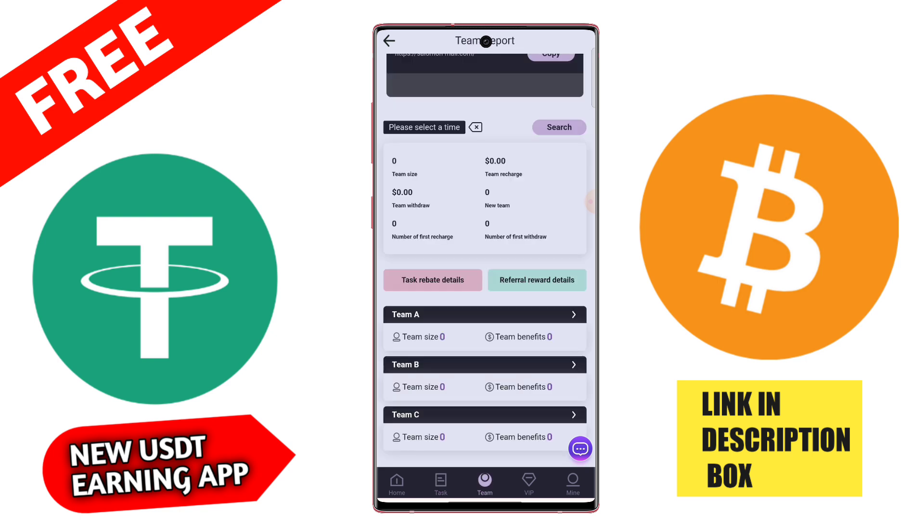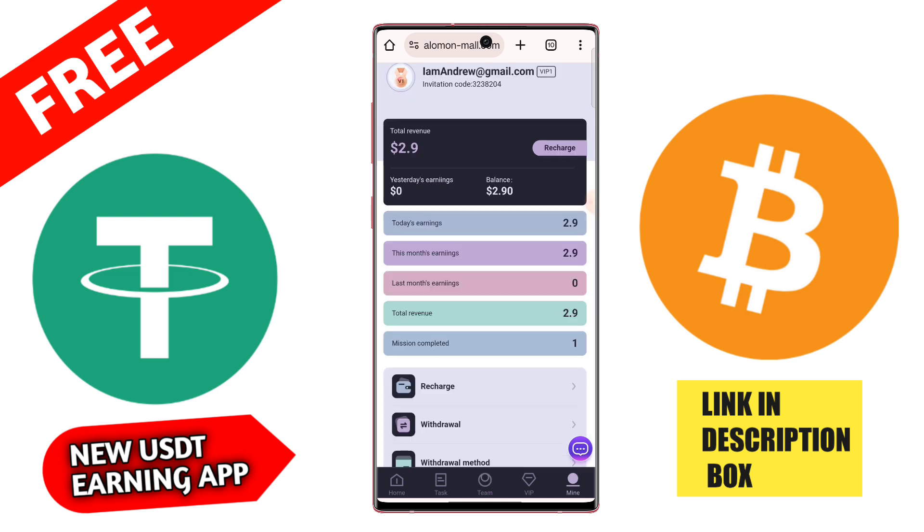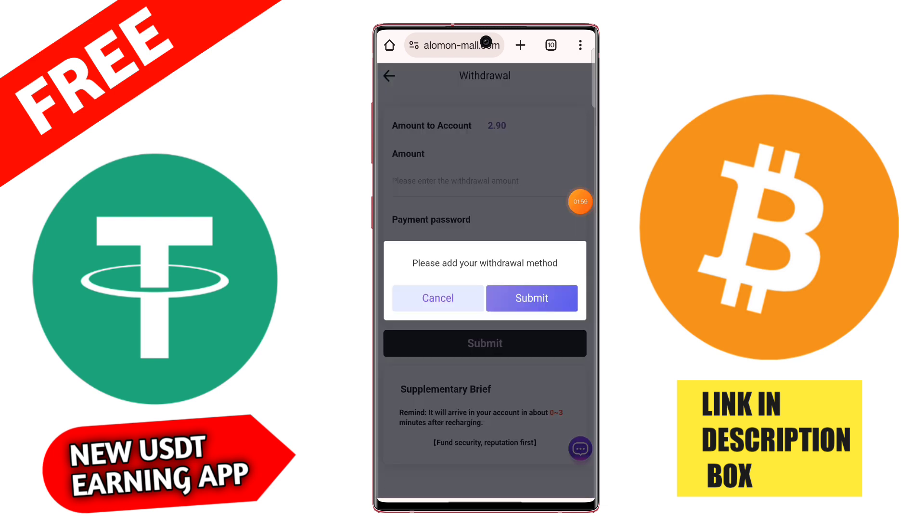Here is also a team section. If you share this application with friends on social media platforms such as Instagram, Facebook, and Telegram, and anyone joins by your link and registers on this platform and upgrades to VIP1, VIP2, or VIP3, that referral bonus goes directly to your wallet. Add your USD TRC20 address to withdraw.